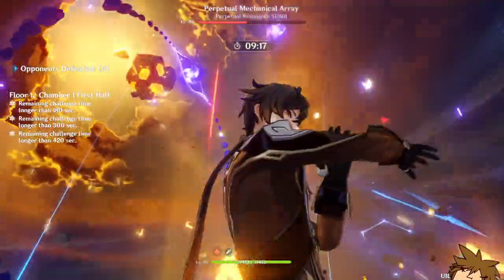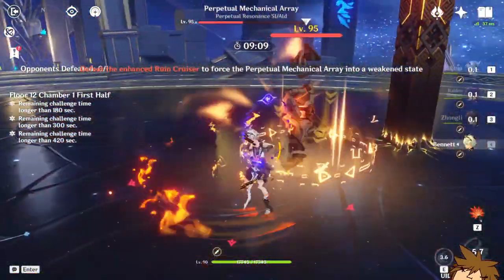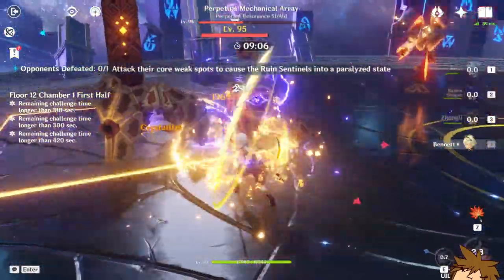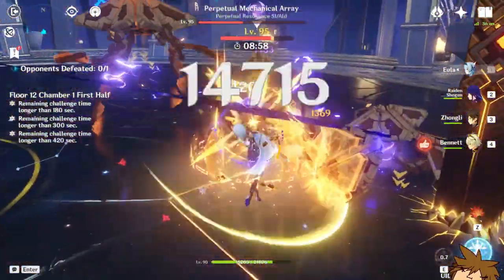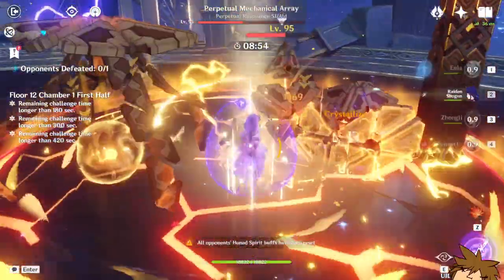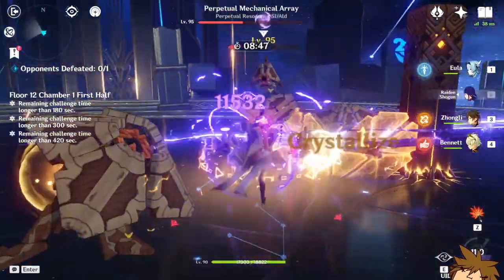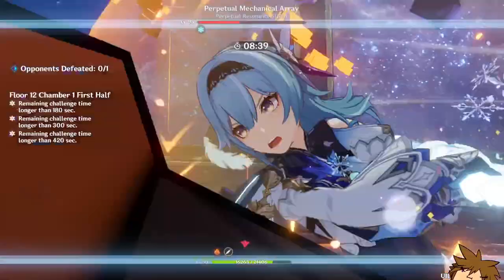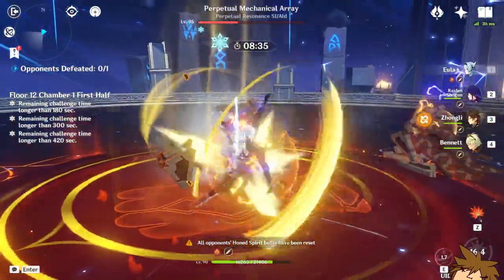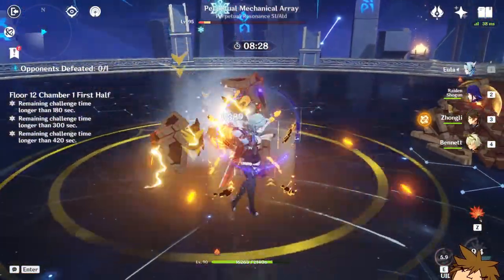I highly suggest getting this character if you have the chance or the primogems for it. She's super fun and has a pretty unique play style. She's one of the must-summon characters, along with the likes of Kazuha. As you can see, she's dishing out damage, superconduct is being applied, and there's just an enormous amount of burst damage from Eula — especially from the boost we get from Raiden Shogun.